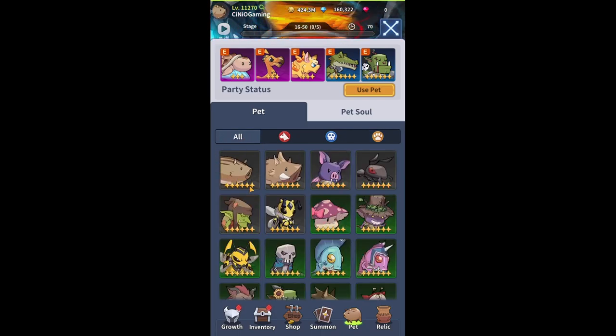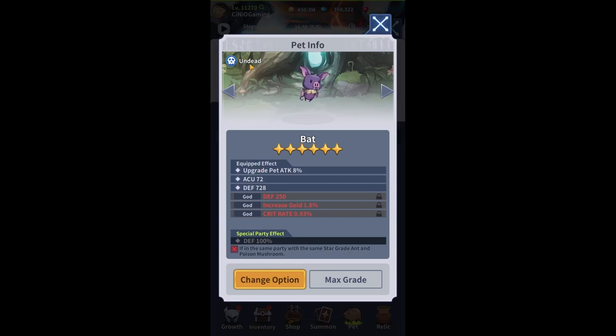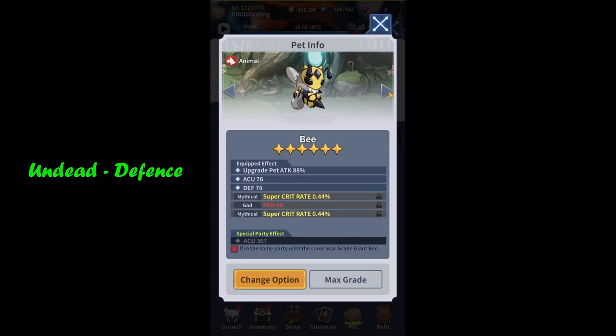If we check the first three pets: the pig itself will highly increase pet attack percentage — around 80% — while the other two statistics are pretty minor. Then we've got giant pig with a slightly higher percentage. Then there's bat, which also increases attack by about 8%, but you can clearly see one statistic that completely stands out — the undead type, which boosts defense much more than any other stat. So when you're just starting out, focus on animal type pets to increase damage, and later you'll choose different pets depending on your needs.